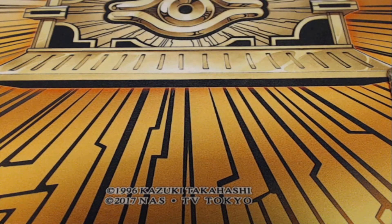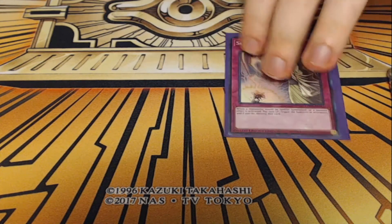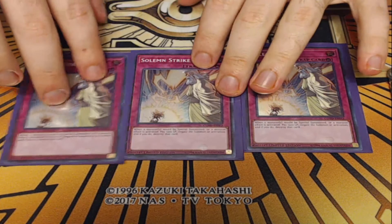Plenty of other floodgates you can play in that spot — something like Rivalry of the Warlords if you want to do the same for types since everything's just machine, or Summon Limit if you want the safest option of no more than two summons a turn. Floodgates are how this deck wins games — we're trying to lock our opponent out of doing things and then just keep firing at them with a really big Ancient Gear monster. I'm also playing three copies of Solemn Strike.